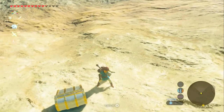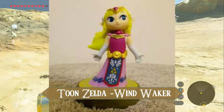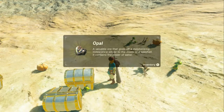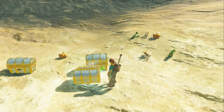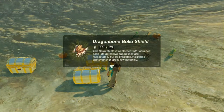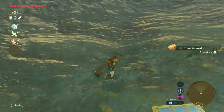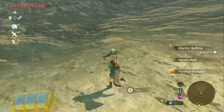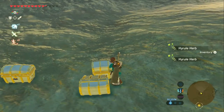Next is Wind Waker Zelda. The Zelda amiibos do vegetables. And parsley. And cilantro.